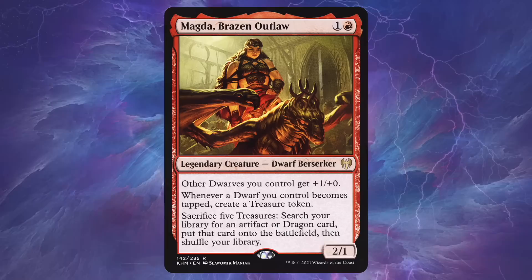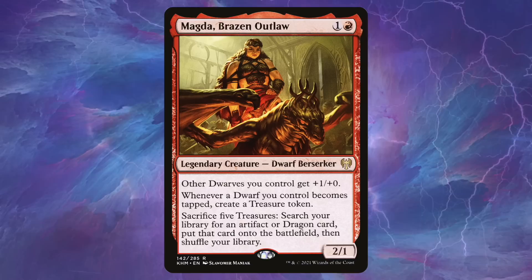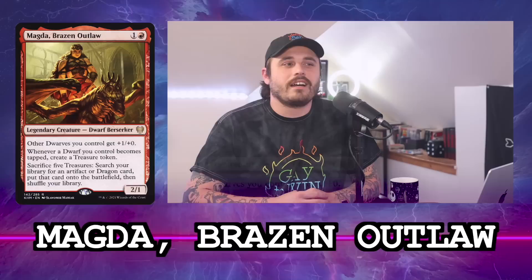This week we're going to be talking about Magda and doing a whole deck tech on my specific list. We should say what it does first. Magda is one and a red for a legendary creature — Dwarf Berserker — that's a 2/1. It says other dwarves you control get +1/+0, whenever a dwarf you control becomes tapped create a treasure token, and you can sacrifice five treasures to search your library for an artifact or dragon card and put it onto the battlefield.